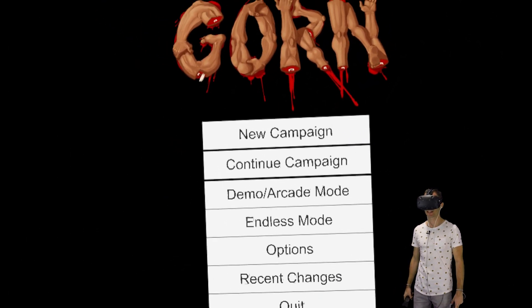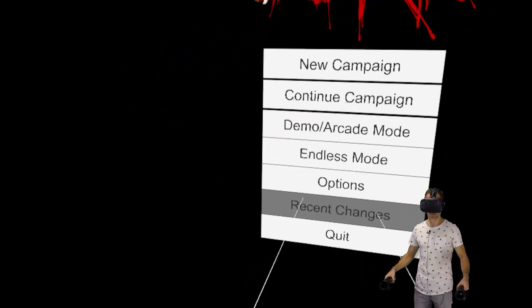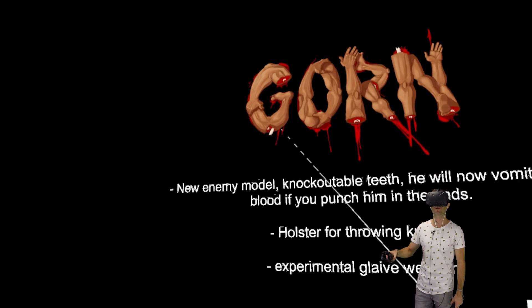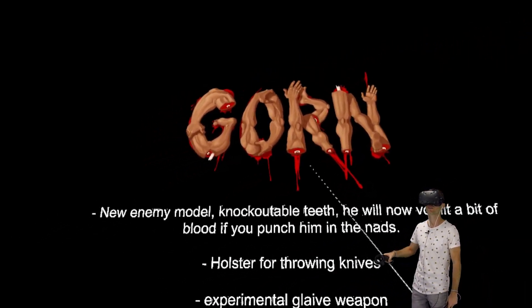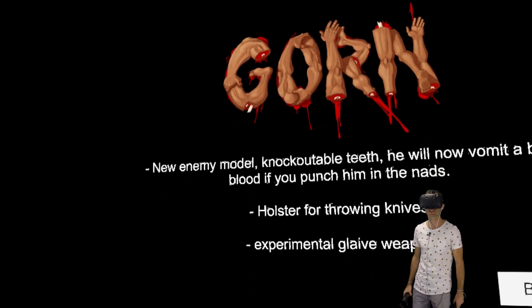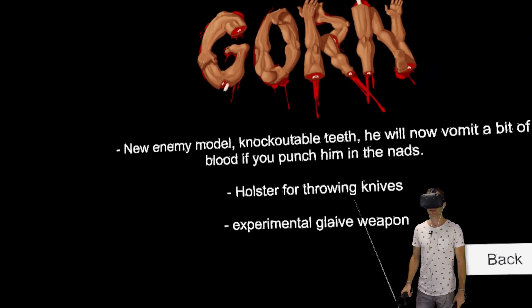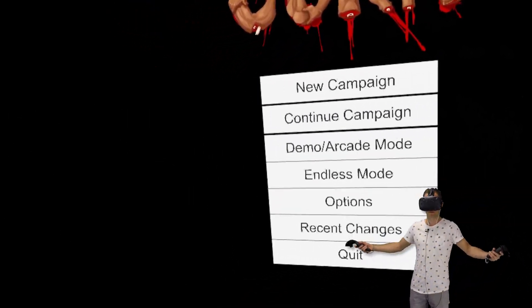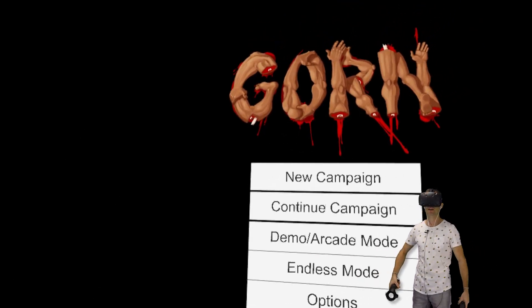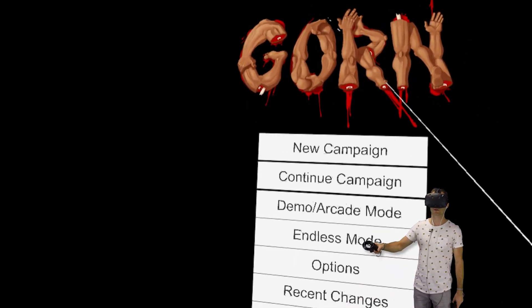How's it going, everybody? My name is Finpire. Today we're playing Gorn. We're going to get into it. This game's recently had some updates. We've got new knockoutable teeth, a new enemy model. He'll now vomit blood if you punch him right in the nads. You've also got holster throwing knives and an experimental glaive weapon. I've had a little bit of a go with this game, but we're going to start a new campaign. Let's do it.